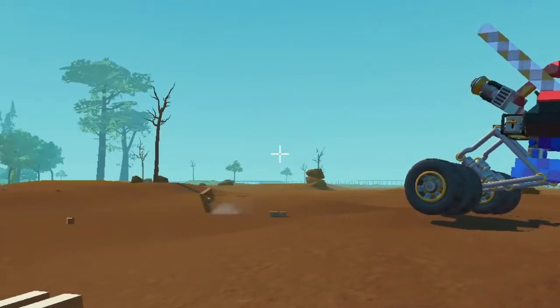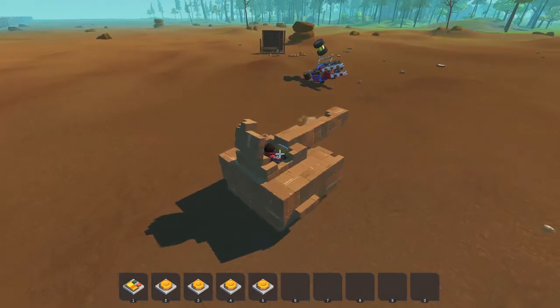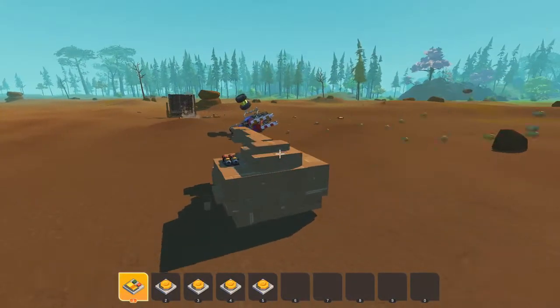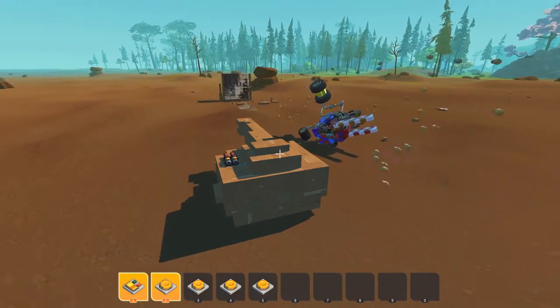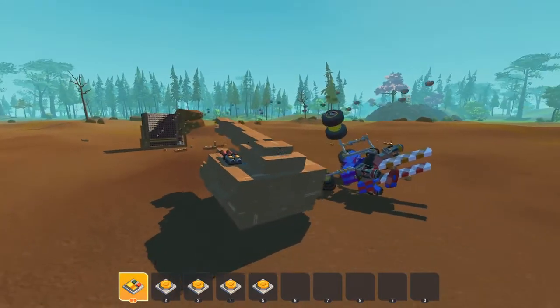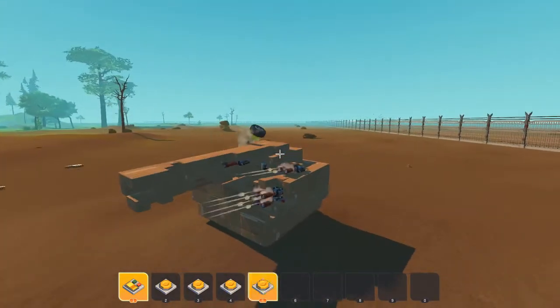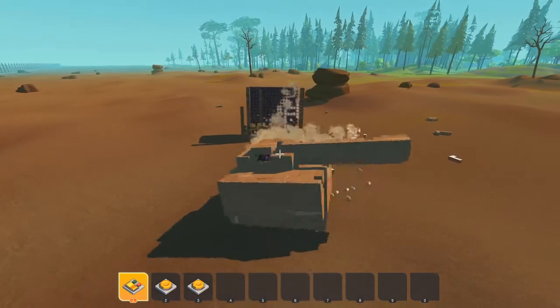This printer is more dangerous than I thought. We can't have that dangerous printer destroying things as it pleases — we must act. The enemy can't stand a chance against this powerful tank. Surrender to us now, printer, or get destroyed by these spuds. Oh, actually the printer is destroying more of the tank than I anticipated. Whoever wins will win by a fraction.